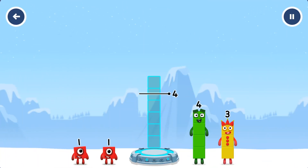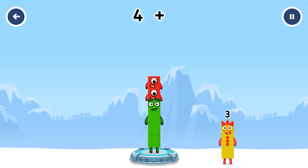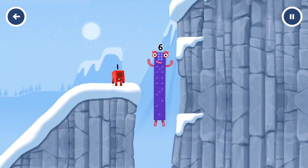Add number blocks to make six. Four. One. One. You solved it. Four plus one plus one equals six. I am six in the mix!